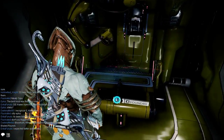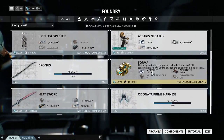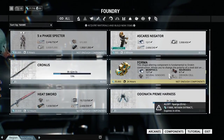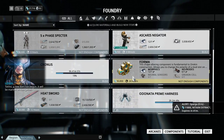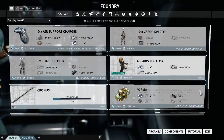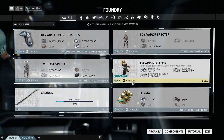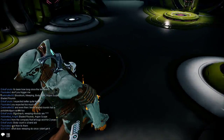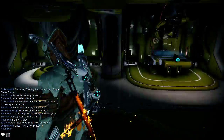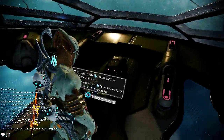This is the foundry. This is where you build brand new items from unique parts that get dropped from the missions you do. And so do the blueprints drop. Here are the mods which you socket into your weapons and armor and stuff.